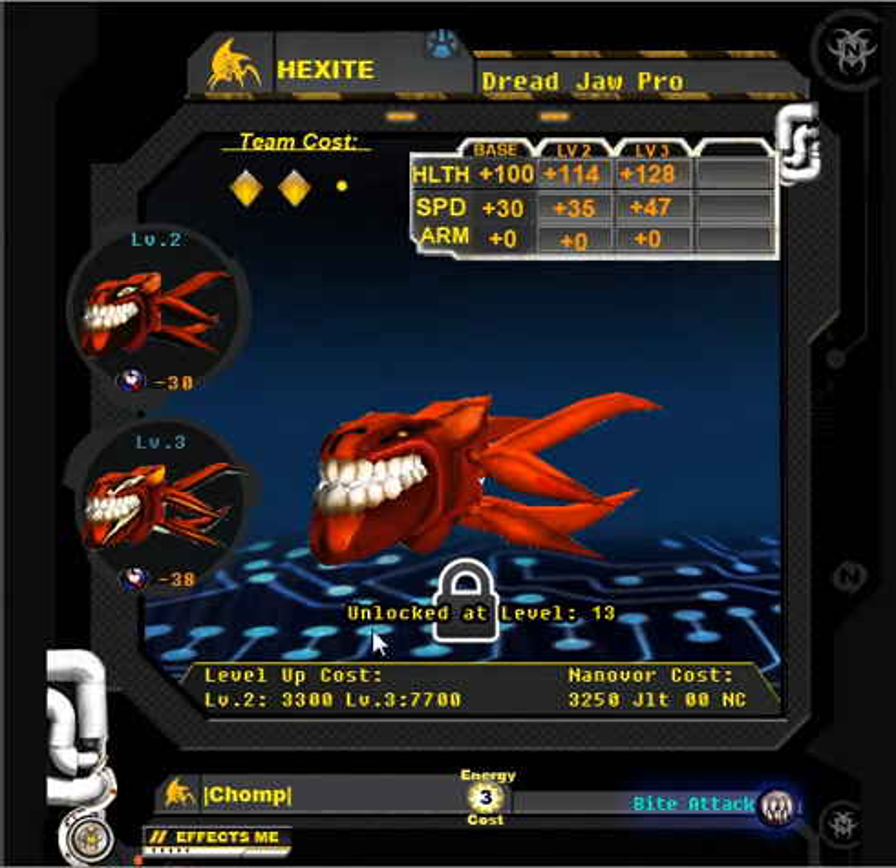Underneath the main picture, some nanobores are unable to be used until you reach a certain level. If that's the case, you'll see the little lock symbol here and it'll tell you what level it is unlocked at. For example, this Dreadjaw Pro is unlocked at level 13.